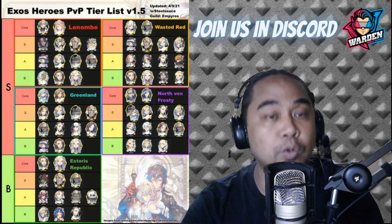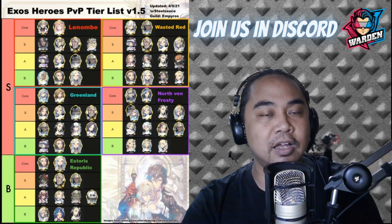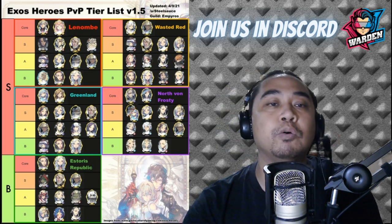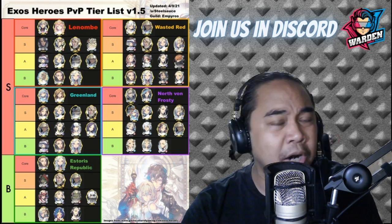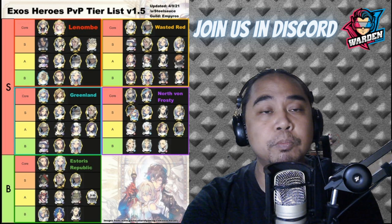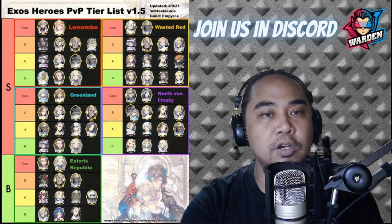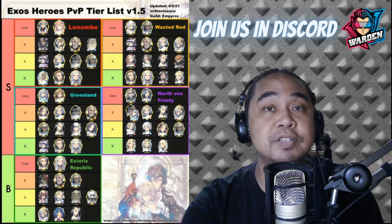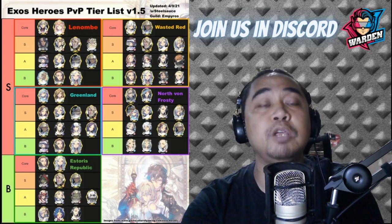The B tier is composed of Blue Fate Core Baraka — if you don't have the Black Fate Core — as well as Shell and FC G. Knight, to round out tier B for Lenombe. My recommendation: go with the Core plus Zeon, then Schmidt, then Black FC Baraka. Those are my recommendations if you really want to go with a Lenombe team.